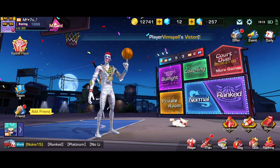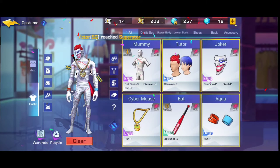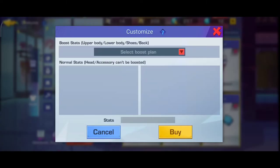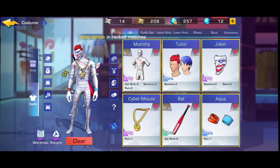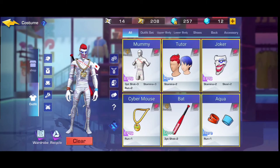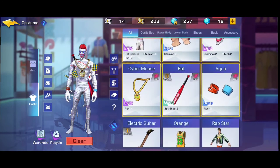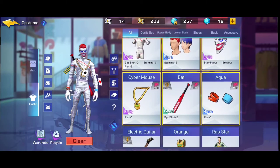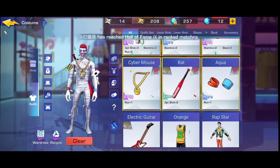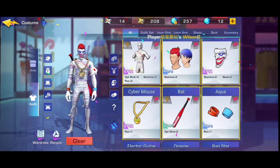Dan tambahan guys - untuk parameter yang penting itu ada di kostum juga. Di kostum, saya selalu menambahkan status lebih - yaitu itu seperti yang kalian lihat. Usahakan juga untuk setiap baju atau setiap item untuk wardrobe kita terpakai semua, karena kita bisa menambahkan status permanen pada baju, kepala, seperti item-item ini guys. Di sini saya menggunakan 3 point shot, stamina run, kemudian steal juga - ya fokus ke situ guys. Jadi ini menambahkan status rating kita.